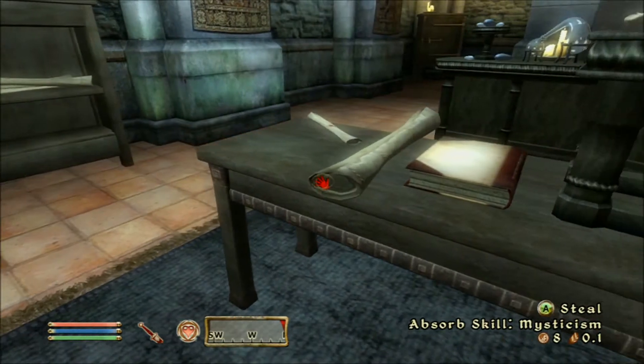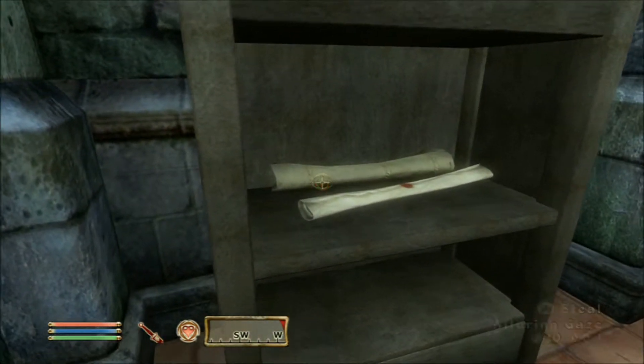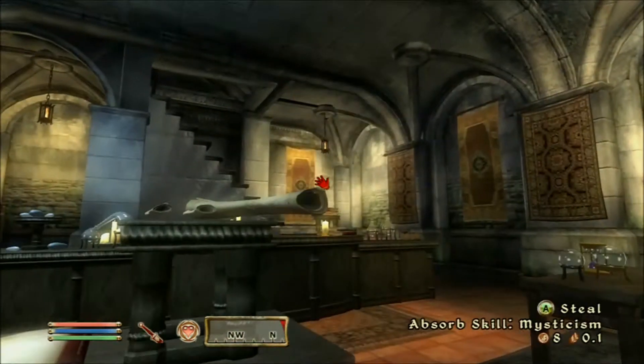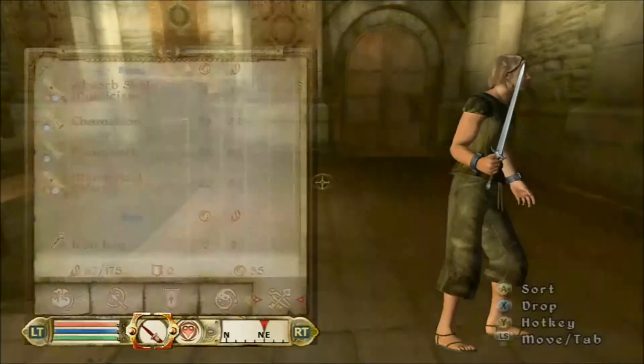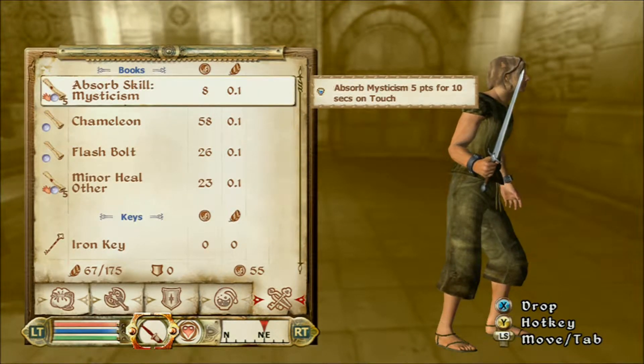So the way to do this glitch is you need at least two scrolls that are exactly the same. It does not matter if they're stolen or not. You can see here that I'm stealing mine. And you can see that I have five Minor Heal Other and five of the Absorb Skill, whatever that is.